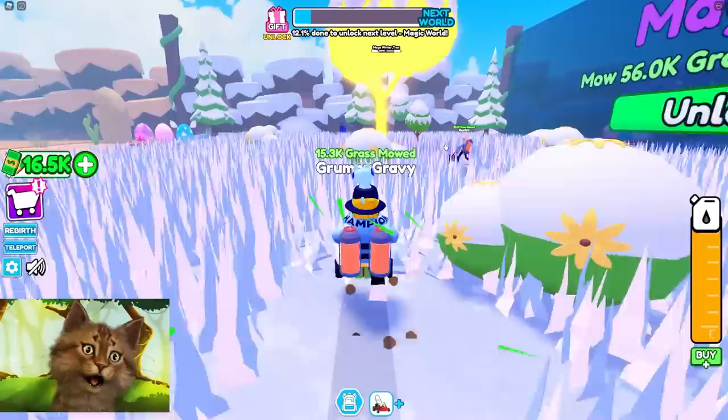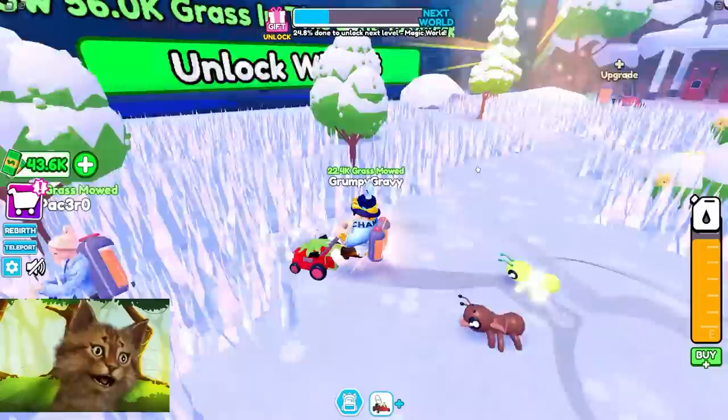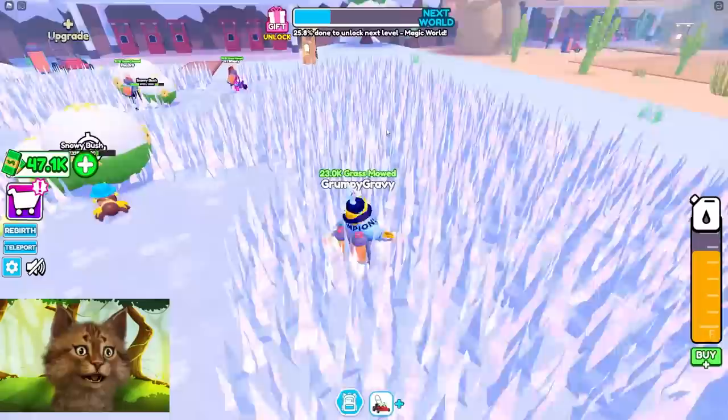Whoa, we got a mega golden tree! Let's try to break this. Come on ants, attack this! It has 20,000 HP - this is gonna take a million years. I have 40k, I'm getting so much money from these golden trees. I'm almost at 50k - this tree is gonna give me so much money!